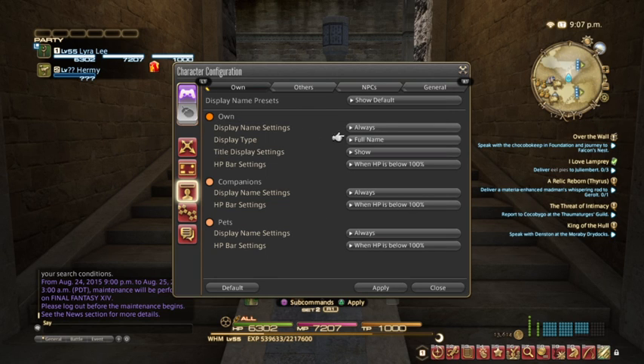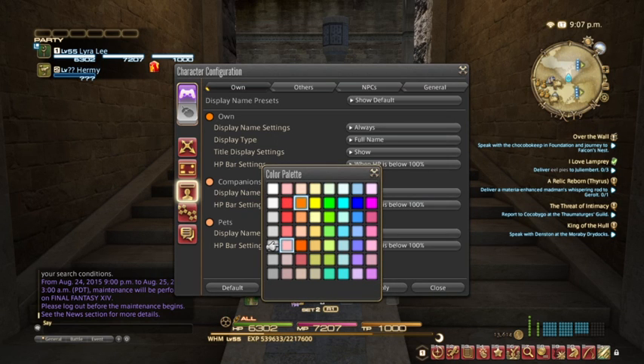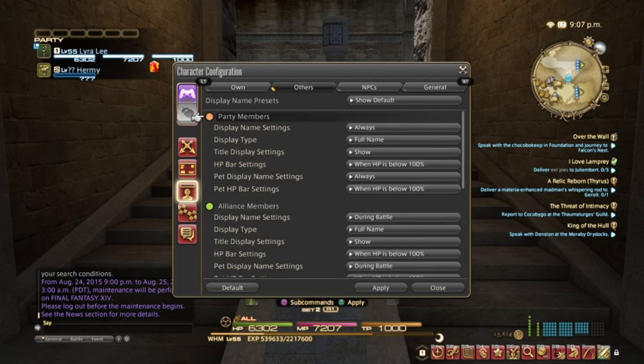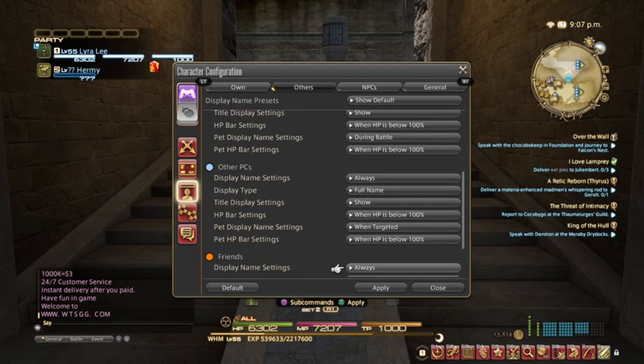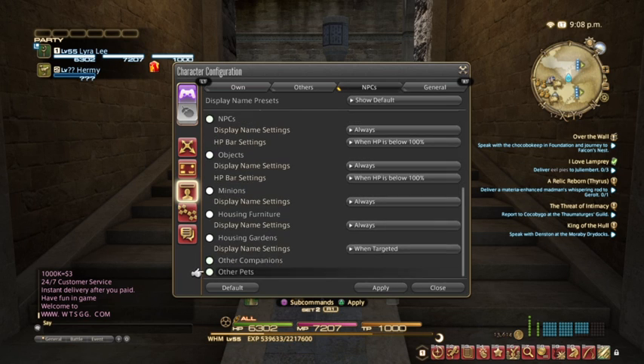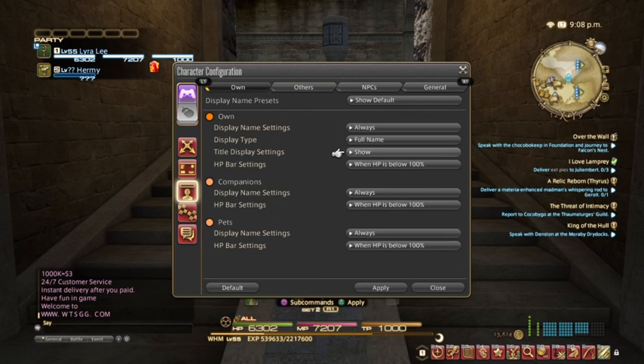If you click on your own companions or pets, you can actually change the color of your name and the highlighted color, as well as your friends. You can do the same thing for alliance members and other NPCs — you can essentially customize every single way you see any kind of character or enemy in this game. They have options for when things show up. The big one I use is colors; I don't particularly care too much about the other settings.